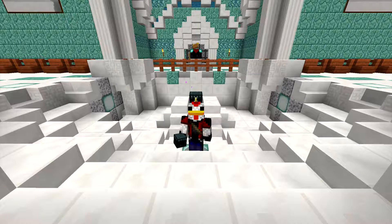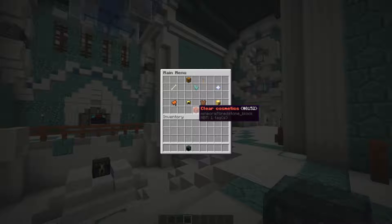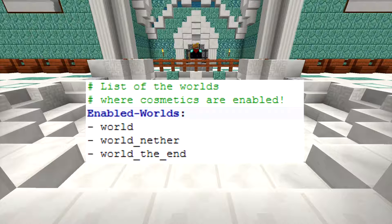Everything I show you in this tutorial can be disabled and enabled in the config. This plugin automatically gives you an item on join. When you right-click it, it opens a GUI menu with everything your player needs. Note, you will have to set the worlds where you want the item to be given in the config file.